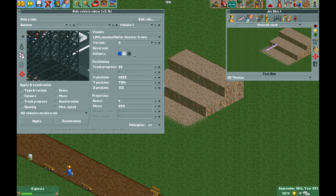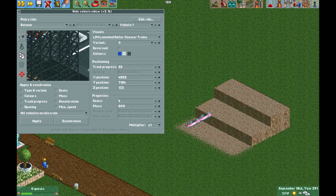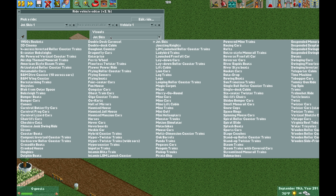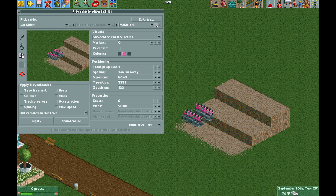Using the Edit Ride Vehicles plugin — the link is in the video description below if you don't have it — I'm going to select the ride by clicking on the train. Now we can change the visuals to the six seater twister trains, then apply that to all of the vehicles. All vehicles on this train — hit apply — and they are all going to show up as the seating that we want, as you can see here.